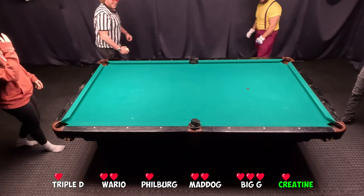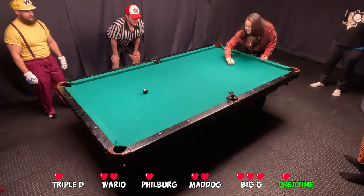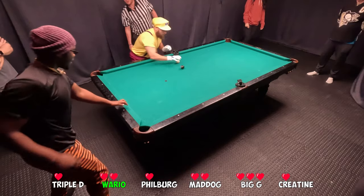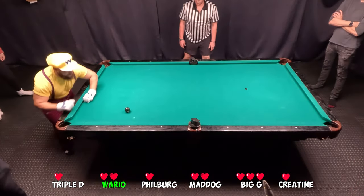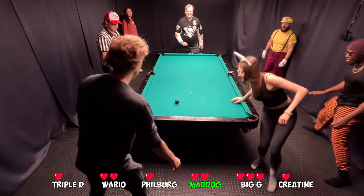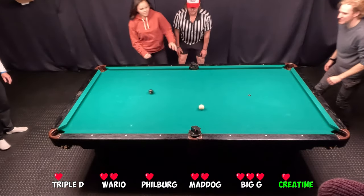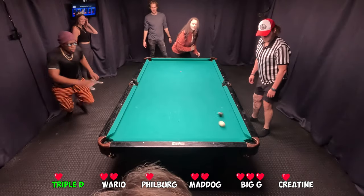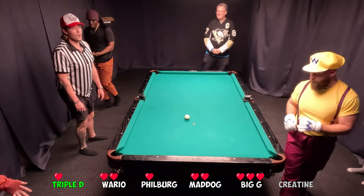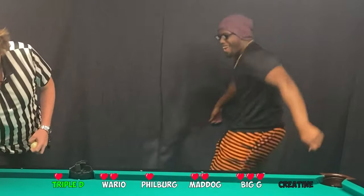Life loss goes backwards in the order, so Creatine is now on her last life. She needs to make this serve to stay in the game. Success! Creatine is known to be quite an aggressive player — I've heard rumors she takes two scoops of Creatine a day. Creatine and Triple D have been training together for this first game. White ball goes in and another sink shot from Triple D. With that, Creatine is the first player eliminated from the OCL.